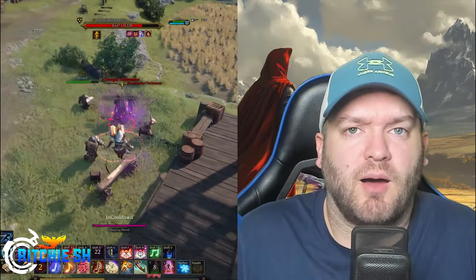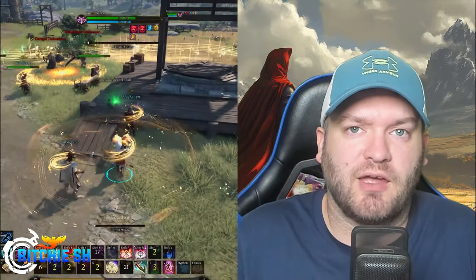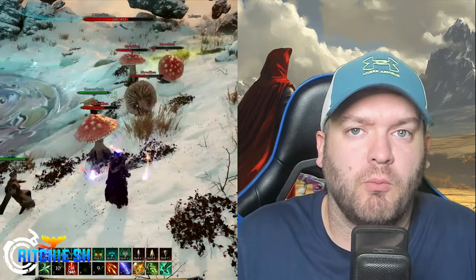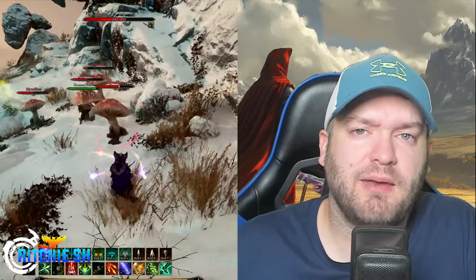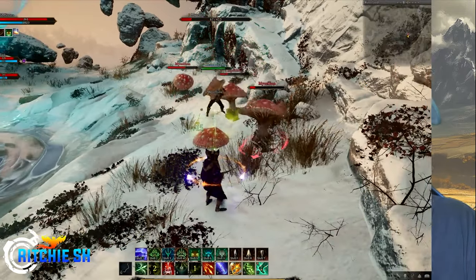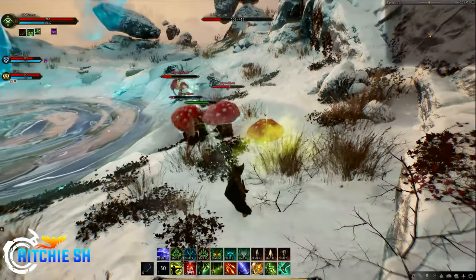Intrepid's goal for combat in Ashes of Creation is for it to focus on strategy, wanting players to think about their next moves, and have the actual combat feel responsive, mobile, and fluid. And now, after 7 years of development and many iterations, Intrepid has finally appeared to get combat in a place where it's setting a solid path forward through the Alpha 2 testing phase and beyond.